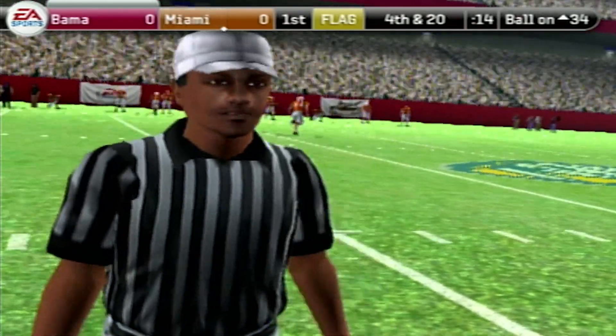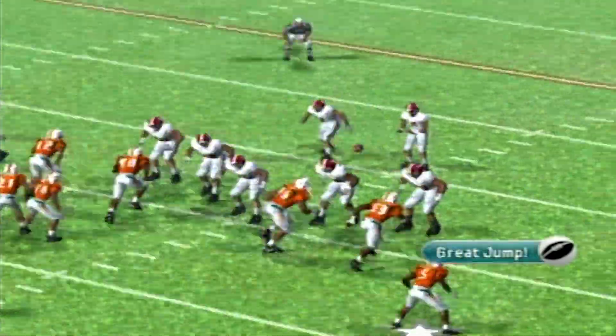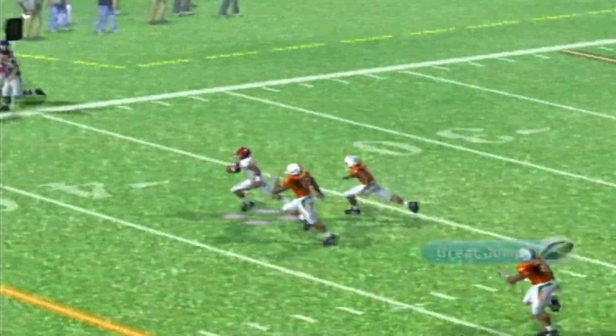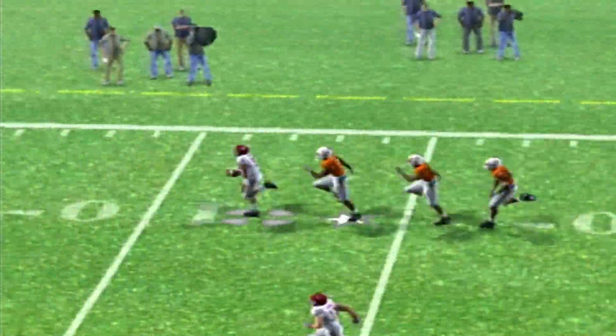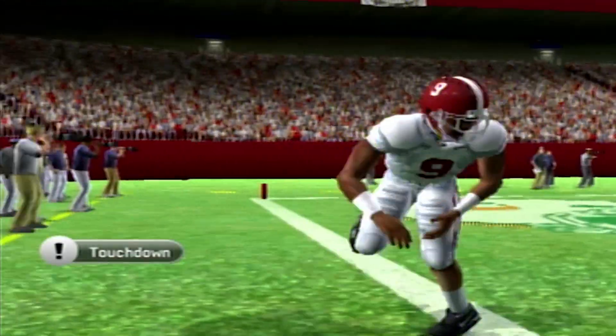Alabama gets a kick-catch interference and starts with the ball on their 35-yard line. On the first play, Bryce Young makes a nice little juke and just splits the Miami defense, going all the way to the house for a 65-yard touchdown. Hell of a start to his career there.